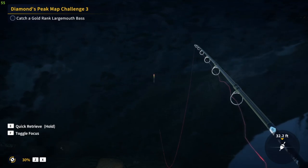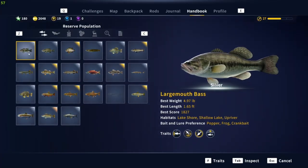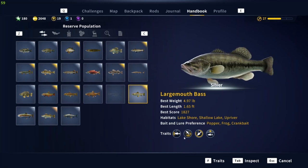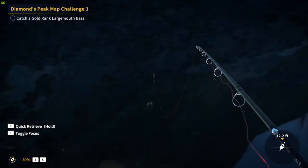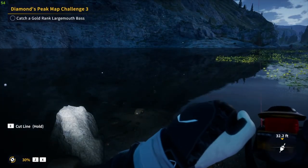Let me show you the traits on the largemouth bass. Usually they don't give you any warning of a strike — normally you'll see your bobber just bounce. But when you see this symbol right here, that means they grab it and go, so it's like an instant strike. You've got to be ready for it just like that.